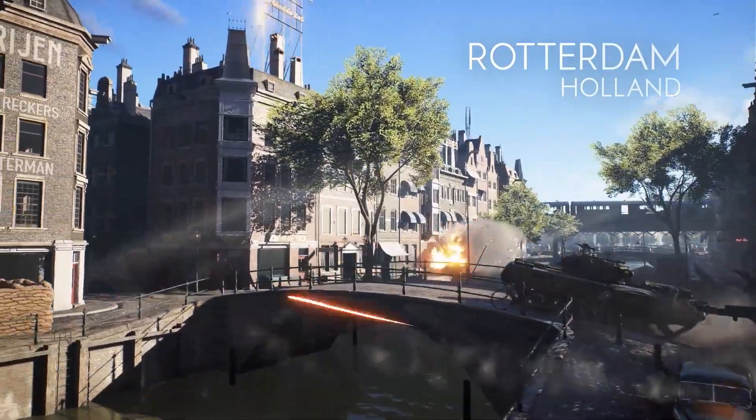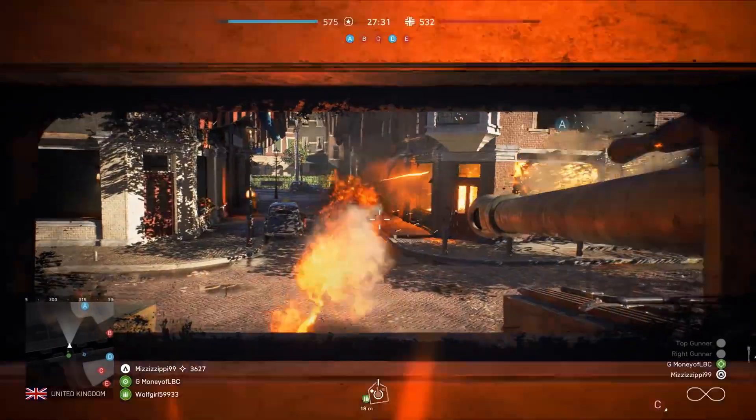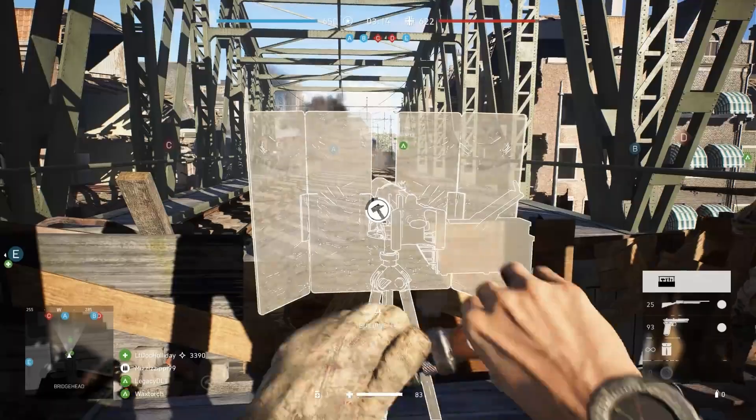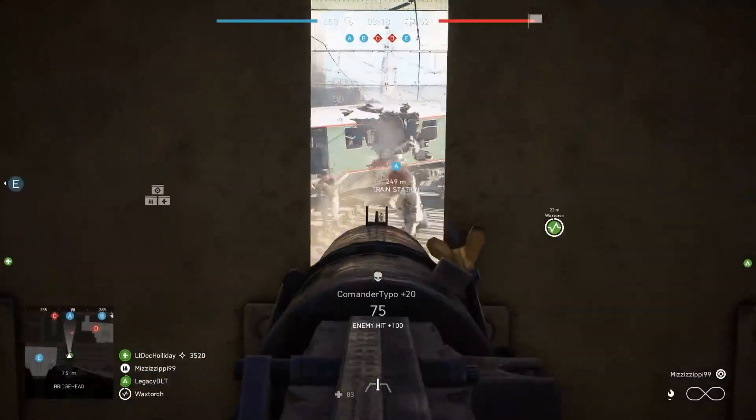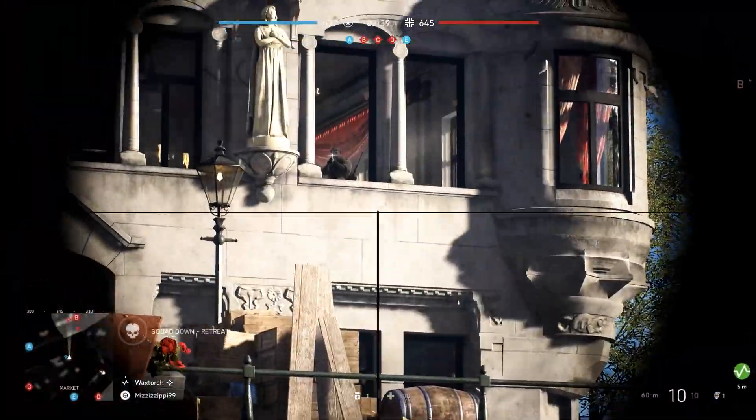Full-scale urban combat awaits you among the streets and canals of Rotterdam. Pilot tanks on the main roads, hold the train tracks against incoming enemies, and watch the windows of the tall White House building for enemy snipers.